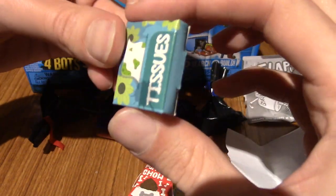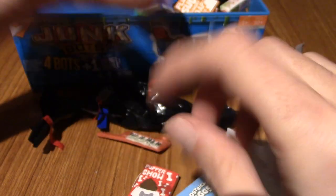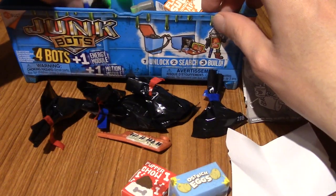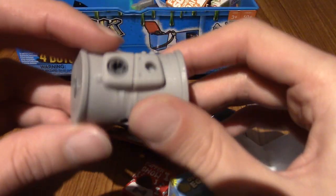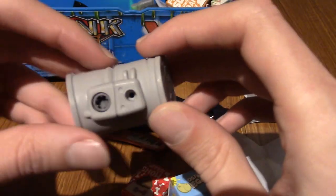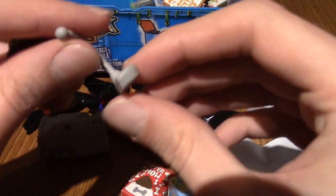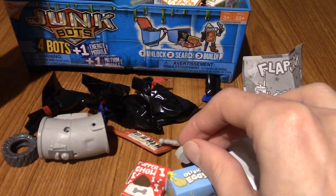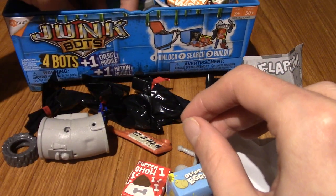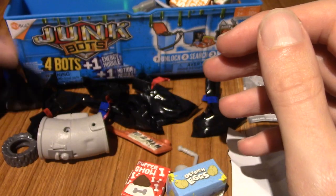A box of ostrich eggs. We've got a box of tissues - if you do see a box of tissues in the garbage, please don't pick it up. So this is definitely the torso for one of them - that's bigger than I thought it would be. Let's see if I can grab the energy thing. We've got a wheel, and a foot maybe. I am just blindly reaching in here. There's a full, hefty bag there.